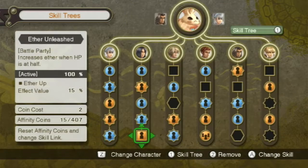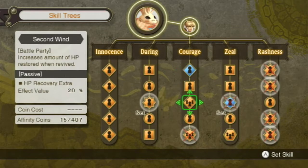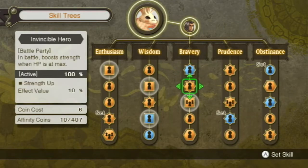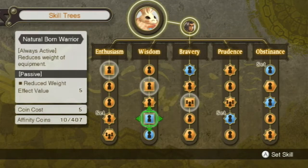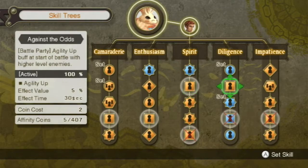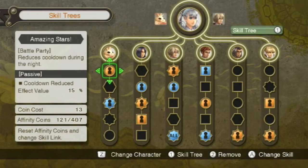He doesn't have too many auras, that's why I keep avoiding that one. Movement speed and weight reduction, I guess. And that one, I guess. Okay, Melia — last one here.